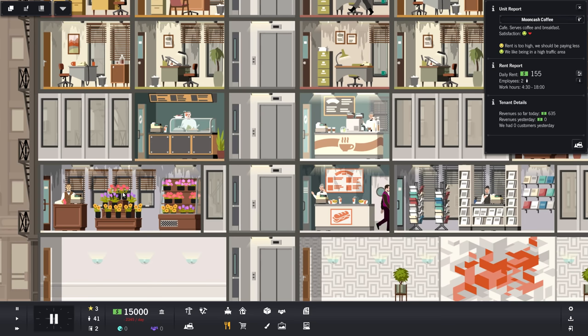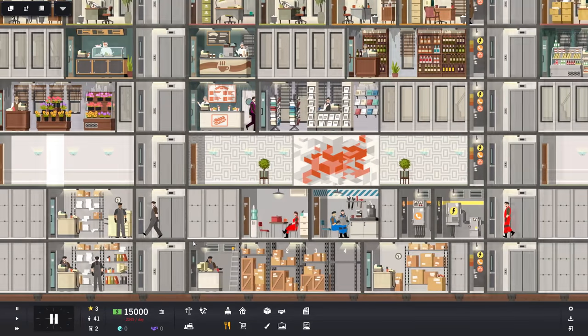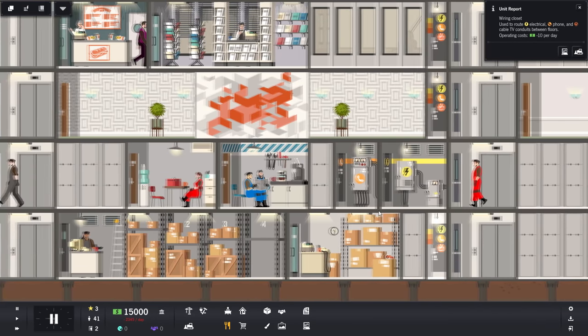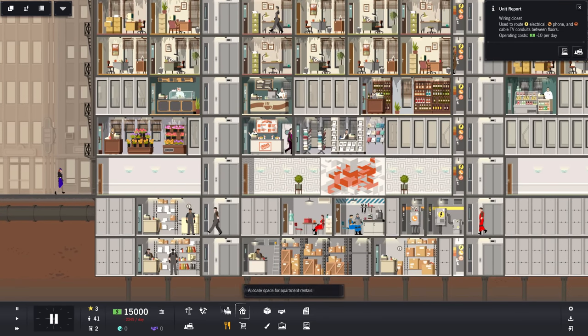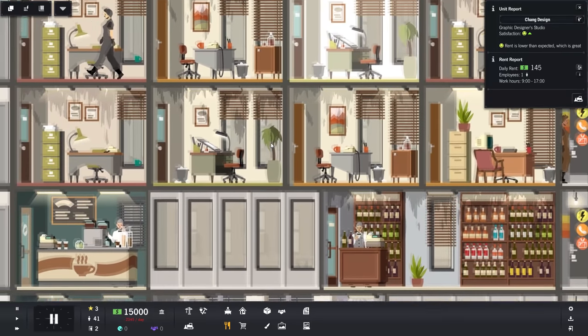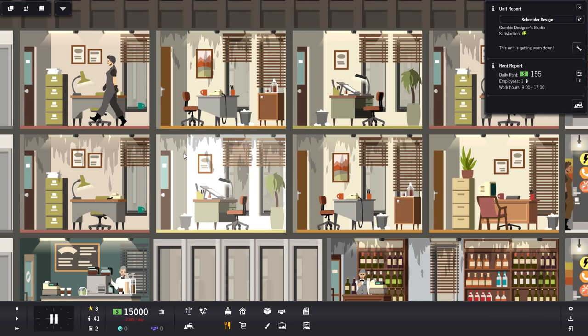They've gotten $635 revenue so far today. The entire building is actually decently substantial — we can see there's quite a bit here. We have a decent utility area on the bottom, elevators going all the way up, and a utility closet. So what we need to do is get this cash flow stabilized, because as of right now it's not doing great. One of the things I know is that renovating these different offices is probably something we'll have to do, because if we go in here we can see they're just filled with water stains. This unit is getting worn down.